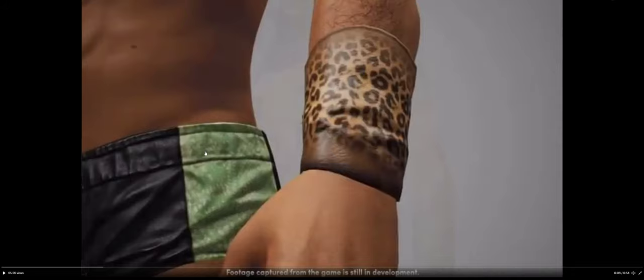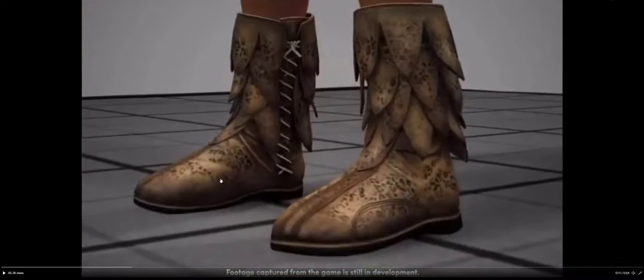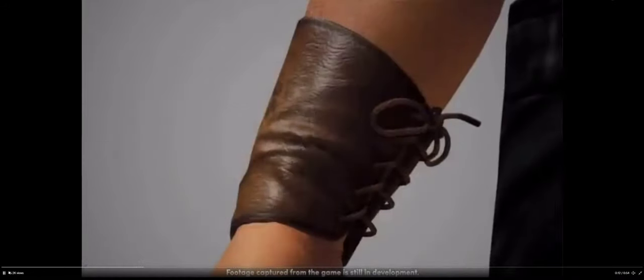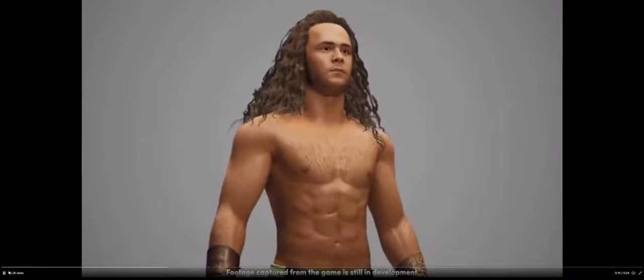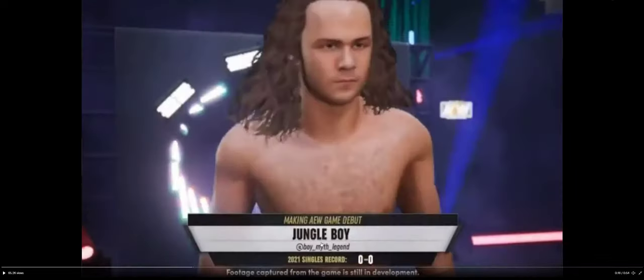That could just be a mistake in the clip or something like that. Then you see the hair on his chest, a picture of the boots, and the knee and elbow pads — a better picture of him overall. In the entrance right here, you see Jungle Boy at Boy Smith Legend. What's really cool is you see the 2021 singles record, 0-0, making AEW game debut.